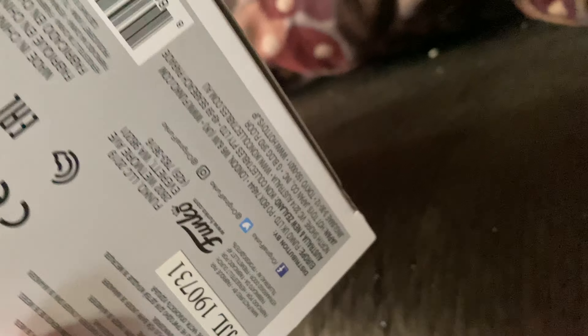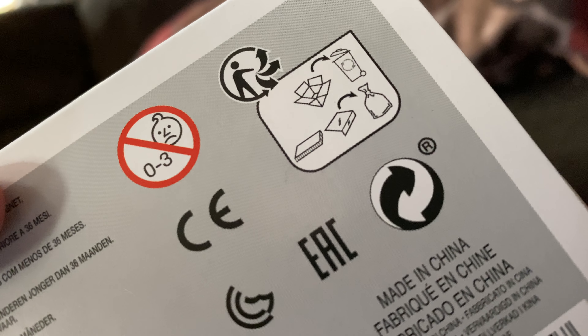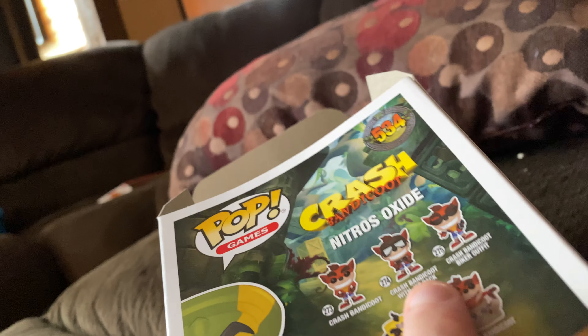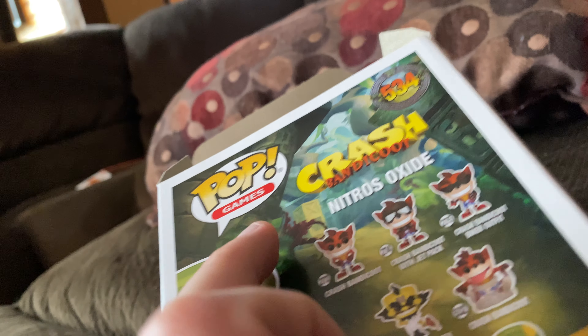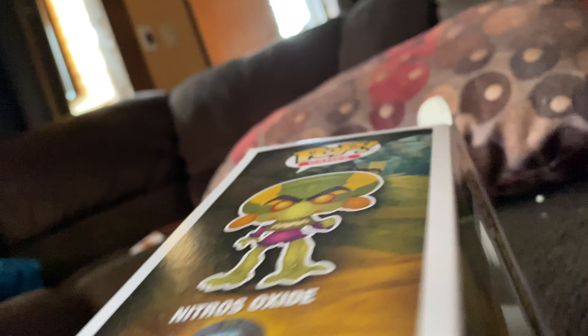Now I'm gonna put him back in to protect him so he doesn't get broken, and put him back in this box. You can recycle the box if you want to. On the box you can see the other ones you can get — Crash Bandicoot, the one with Dr. Nitro, Crash Bandicoot sitting down like that, Tiny Tiger — and I got Nitrous Oxide.